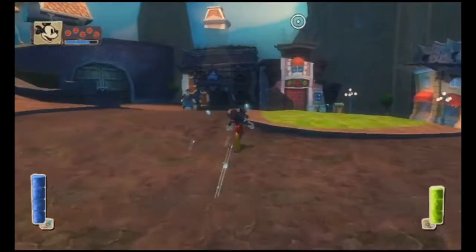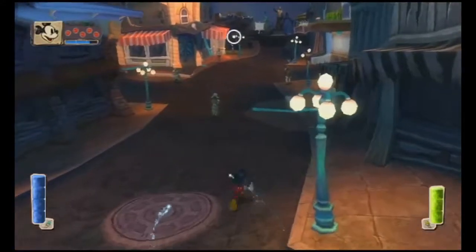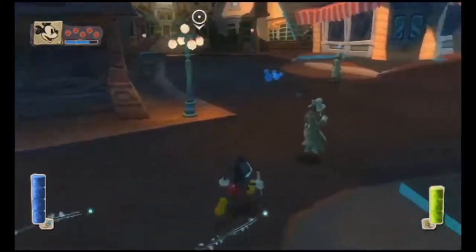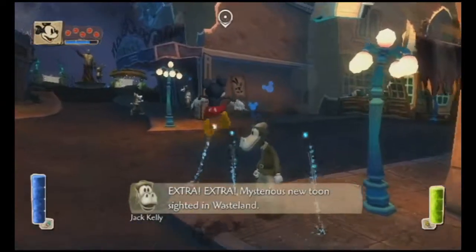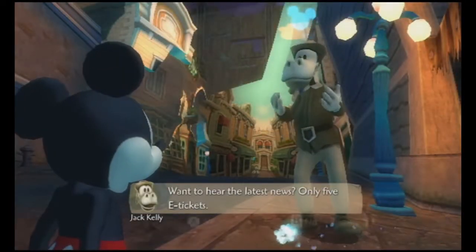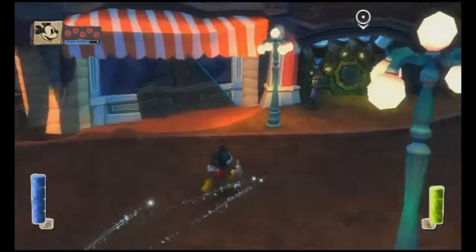What are we here for again? I'm just looking around right now. We're going to people's houses. Well, that was a museum. Horace was a detective or something, I think. Who was that? Jack Kelly. I'm just kidding.